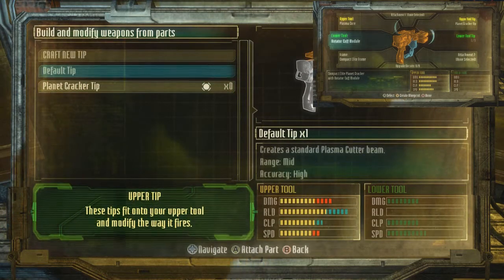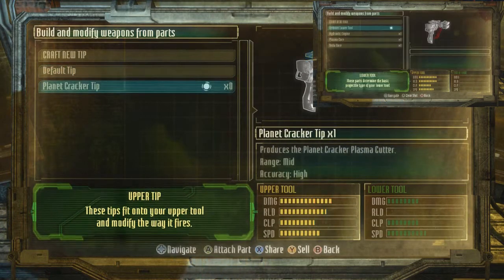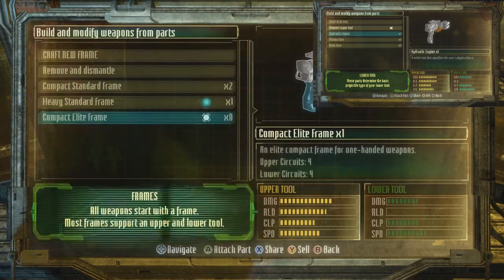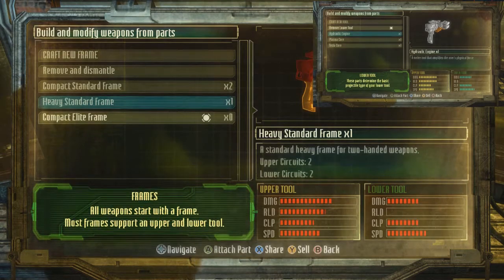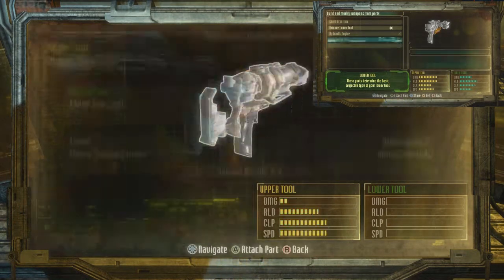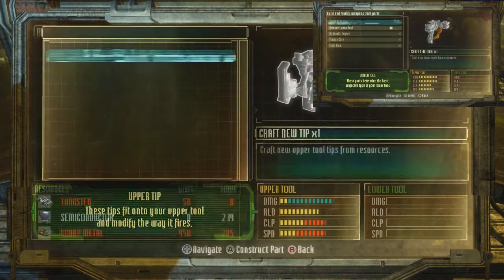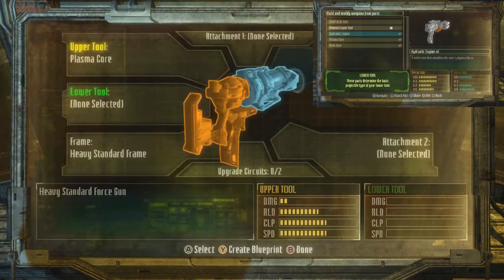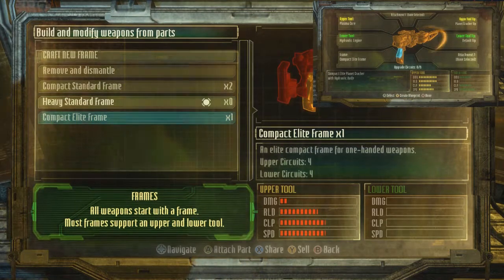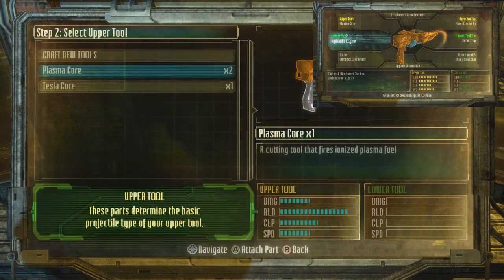Rotator cloth - no, I don't really like that. Melee - oh, that's my core. I've got that compact delete frame now, thanks to this.